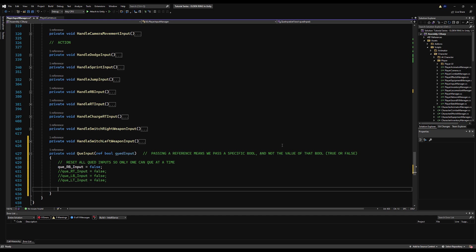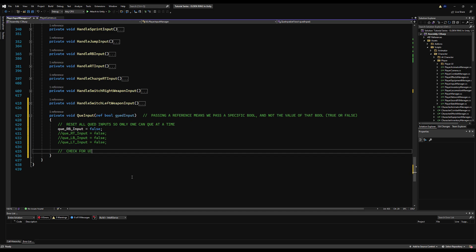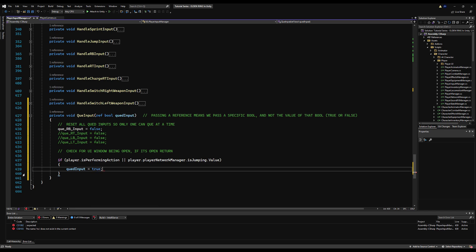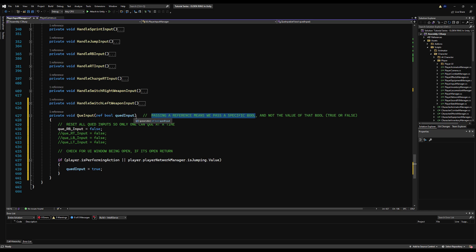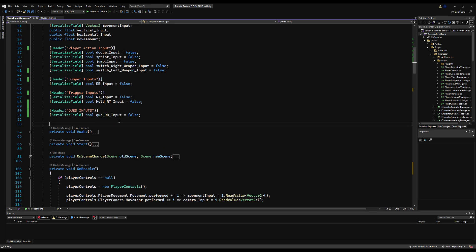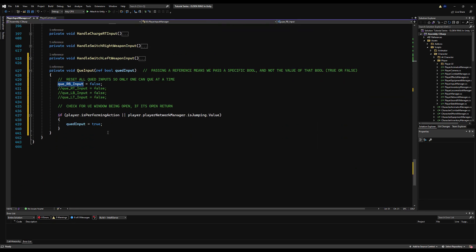I'll stub out and comment out entries for RT, LB, and LT for when we add them later. Down here, add a comment to check for any UI windows open — you don't want to queue a combat input if you're in a menu. We'll handle that when we build the UI. Then: if the player is performing an action, or if you're jumping, set the queued input reference to true. So the specific queued input we're passing gets turned true. You can see we're passing `qRBInput` — that's the reference.